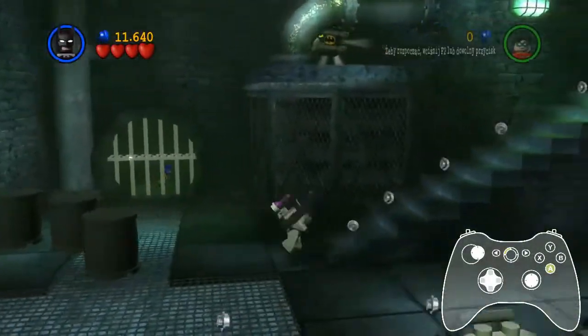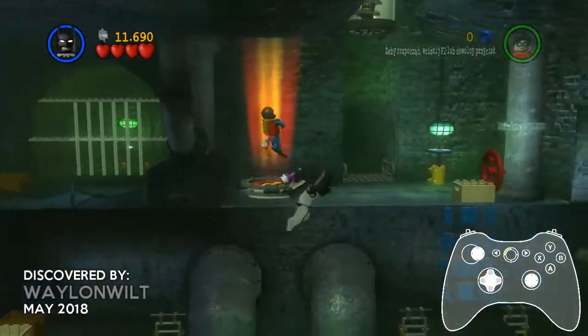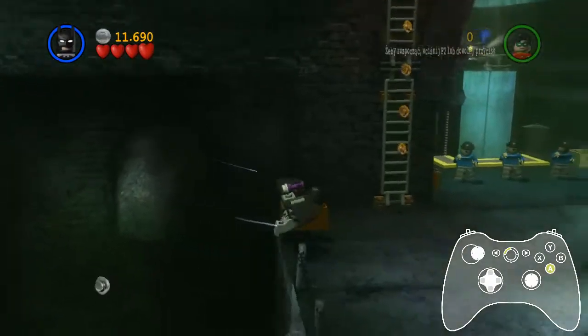Once the stairs are fixed, bunny jump to this platform and perform extended flight all the way to the ladder. Jump up the ladder for some precious time save.